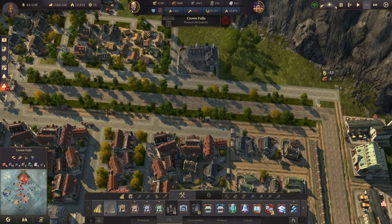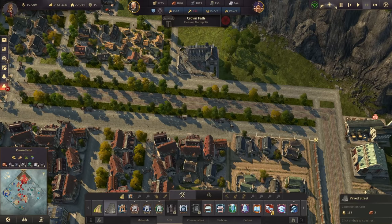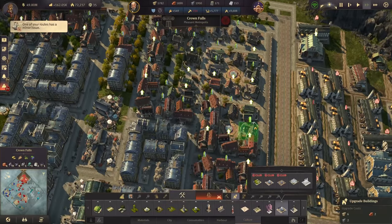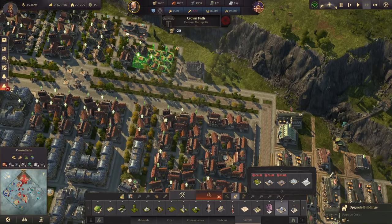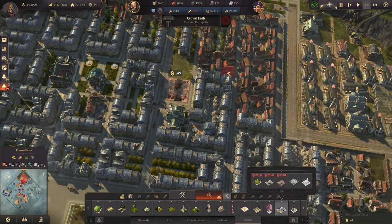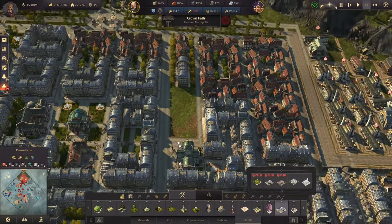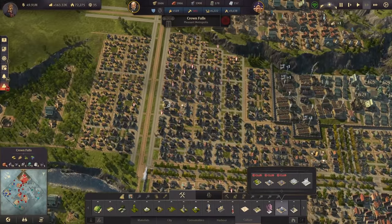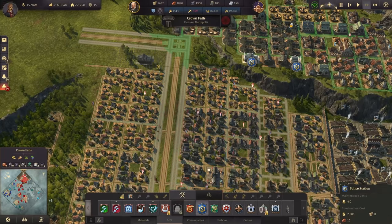Here we can continue with some normal streets. After a quick moment, we can now upgrade all of these workers to artisans, and those farmers to workers as well. That also means I no longer need the pub and the marketplace, since these buildings are not required by artisans. We have a bit of space there in the center where I could add something later. Worker workforce is not looking so great right now.